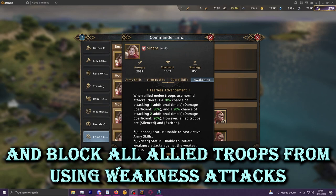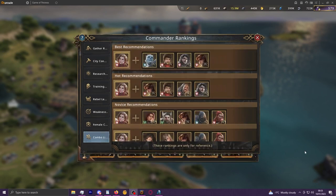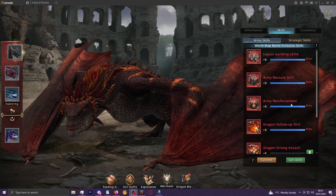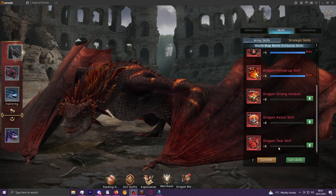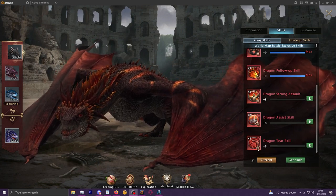This build will be very much all or nothing. If you have an existing account set up with certain premium items — say dragon skills like Dragon Follow-up, Strong Assault, or Tear — if you were to run bleed, all of these would effectively be useless because they all interact with things Sonara blocks. Tear works off weakness attacks which are blocked; Strong Assault is active damage which is blocked; Follow-up procs off active casts which are blocked.